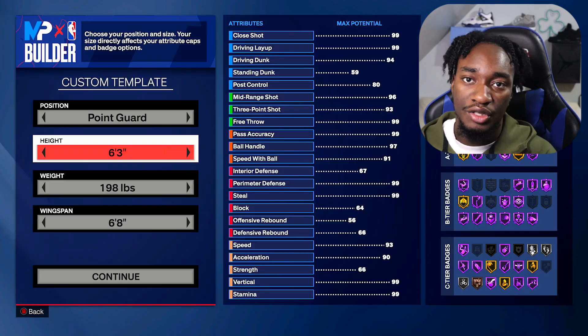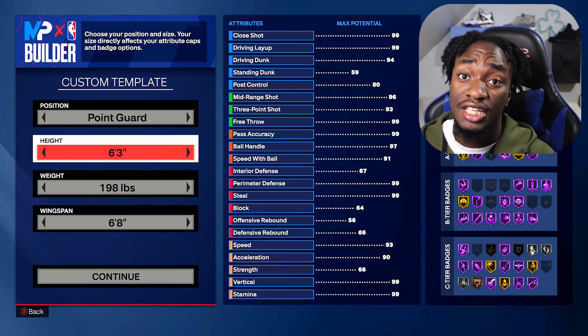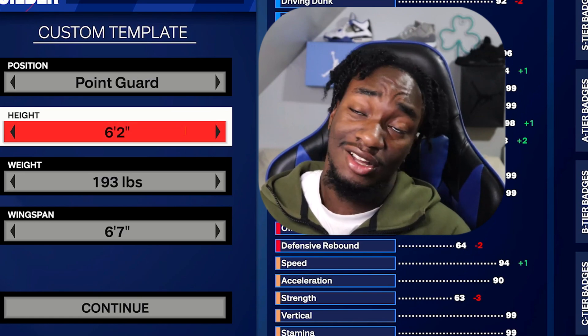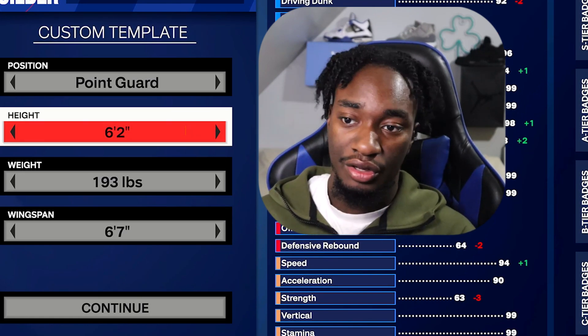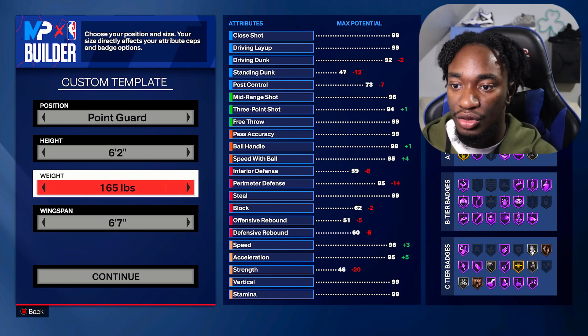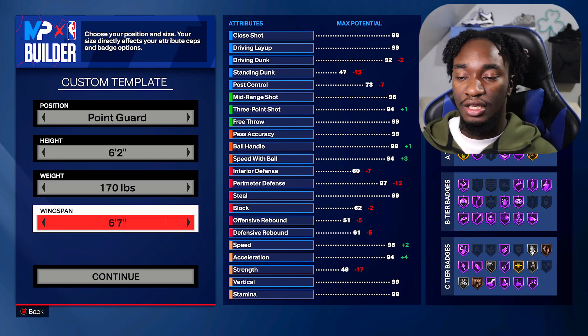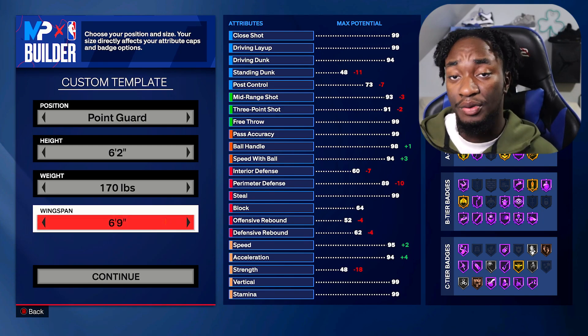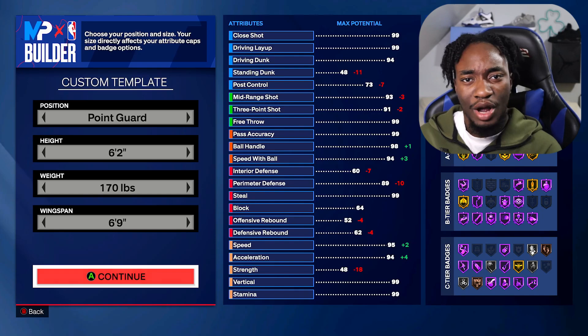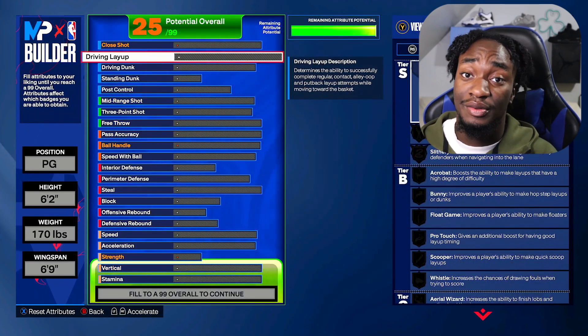We'll put on jersey number 12. If you want to go point guard, you want to go with a height of 6'2. That's Ja's actual official height — I thought he was taller; he and Anthony Edwards really play taller than their heights, it's insane. For the weight, you want to go with 170. And for the wingspan, you can go with a 6'7, but personally I went with a 6'9 because I like to get better shot contests — it makes your arms longer. You're still able to get all the stats we're going to get in this build.